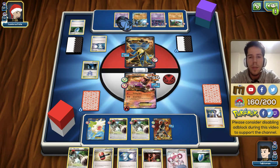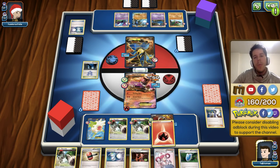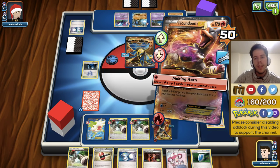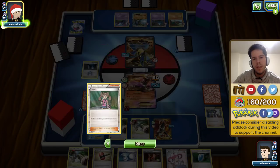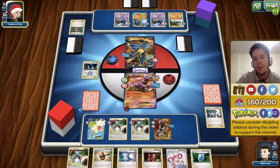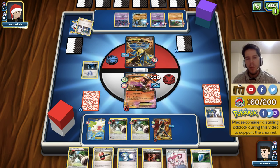He flips heads on Crobat, so I'll let the damage pile up a bit more and then use Pokémon Center Lady to heal it off. We are at no threat from him — we know he has Zubat and Crobat in hand, and his active Lucario cannot attack even if he top decks energy next turn. We mill an energy and a Strong Energy — pretty nice. He gets another 20, then 30 more damage — still perfectly fine. He finally top decks a Sycamore.